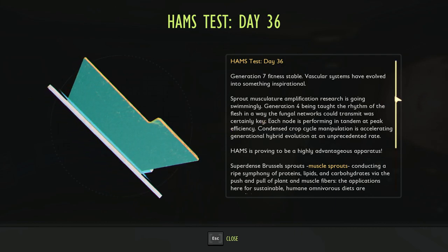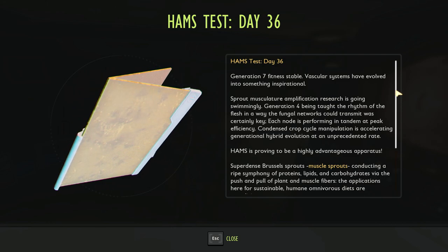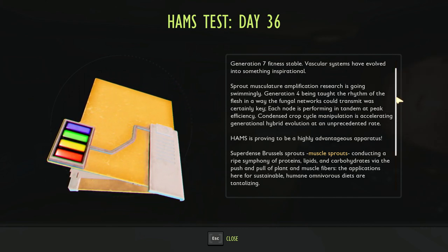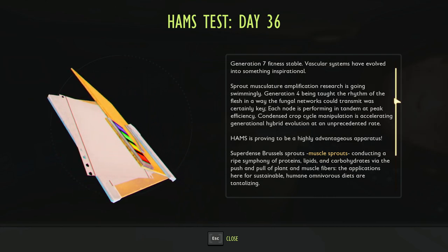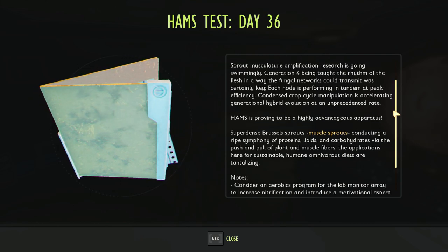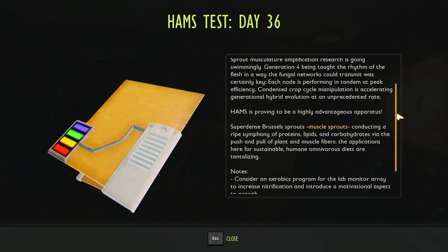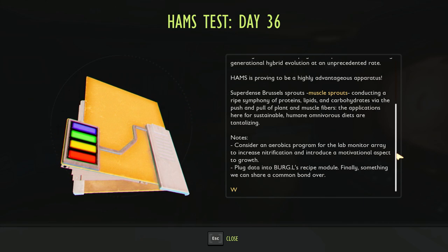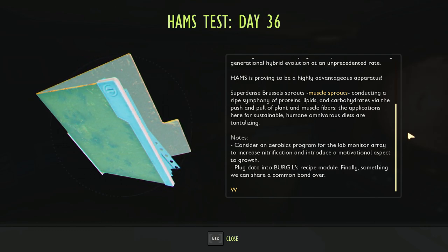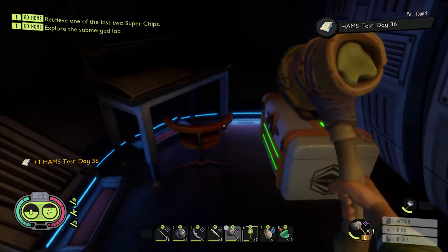Ham's test day 36: "Generation 7 fitness stable. Vascular systems have evolved into something inspirational. Sprout musculature amplification research is going swimmingly. Generation 4 being taught the rhythm of the flesh in a way the fungal networks could transmit was certainly key. Each node is performing in tandem at peak efficiency. Condensed crop cycle manipulation is accelerating generational hybrid evolution at an unprecedented rate. HAMS is proving to be a highly advantageous apparatus. Super dense Brussels sprouts, mussel sprouts, conducting a ripe symphony of proteins, lipids, and carbohydrates via the push and pull of plant and mussel fibers." I bet Burgle can make a mean mussel sprouts burger.